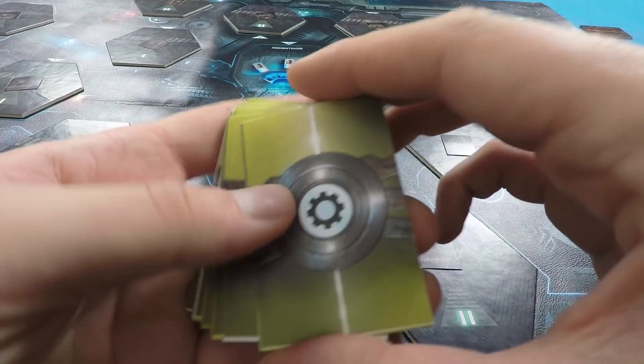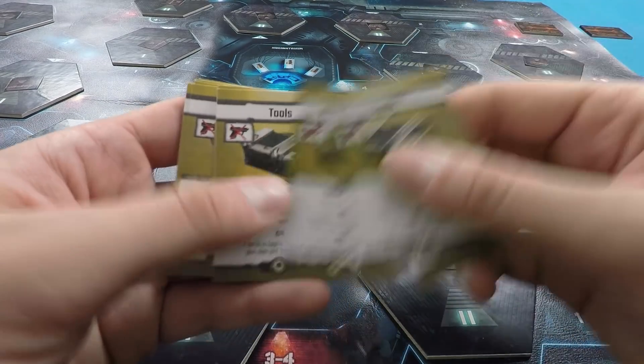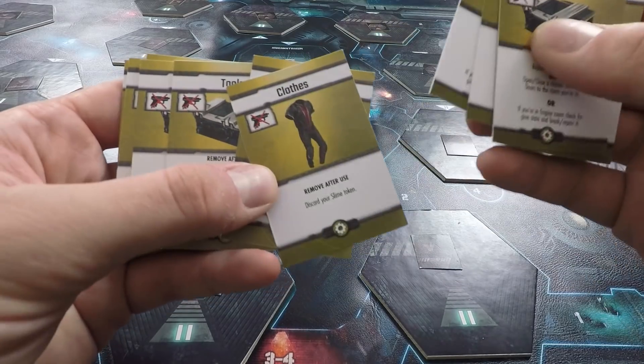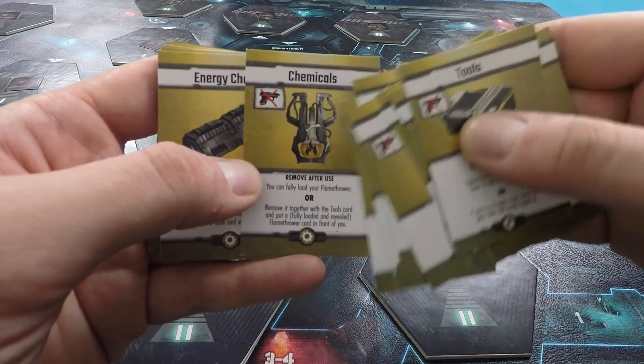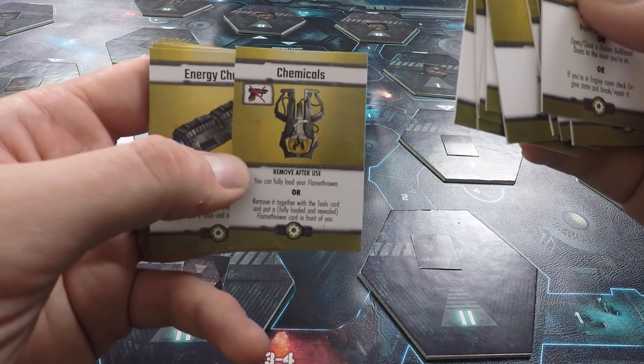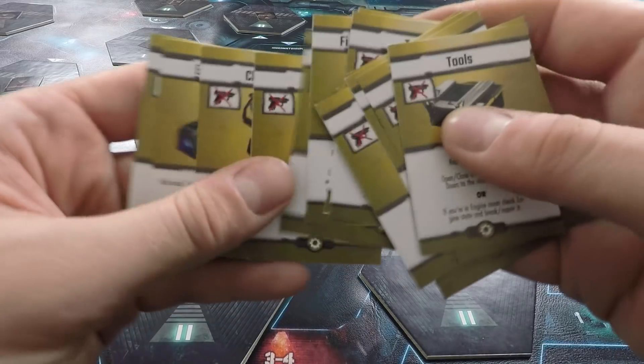Then we've got the yellow cards — these are sort of utility items, often tools that can be used for fixing the ship. We've also got fire extinguishers for putting out fires, clothes for removing alien gunk, and chemicals that can be used to make antidotes to any alien toxin. These can also be used for making flamethrowers.